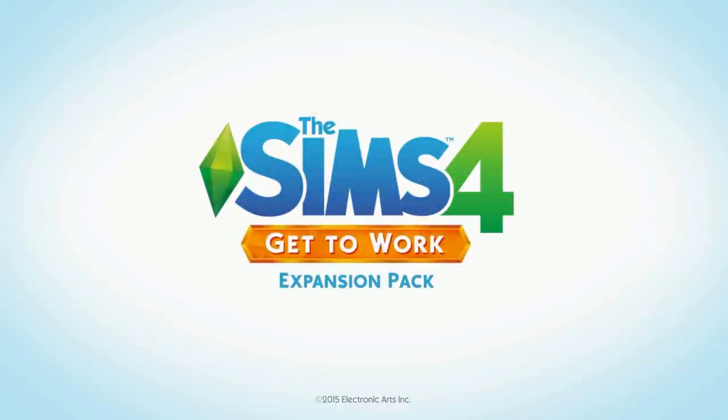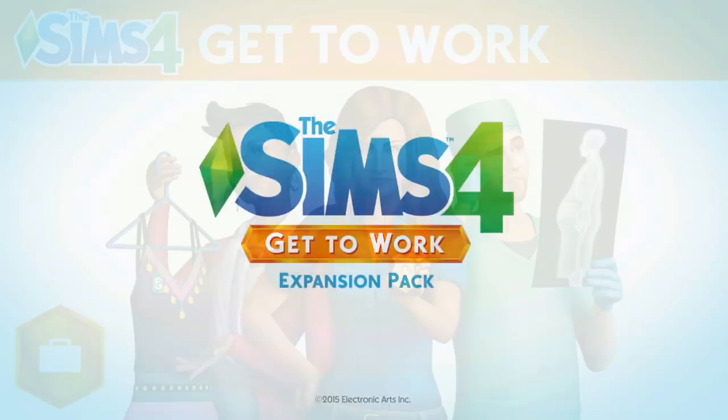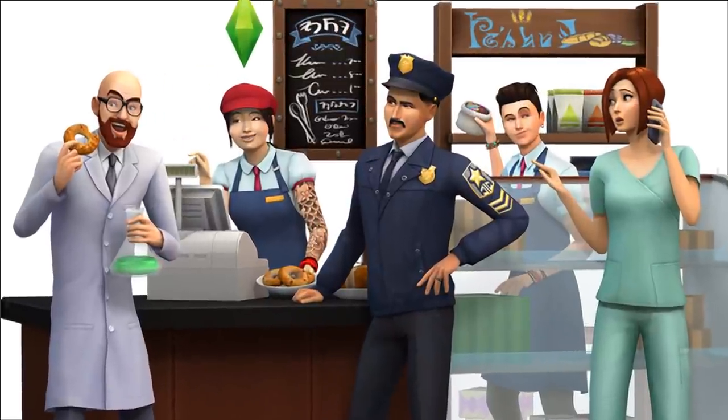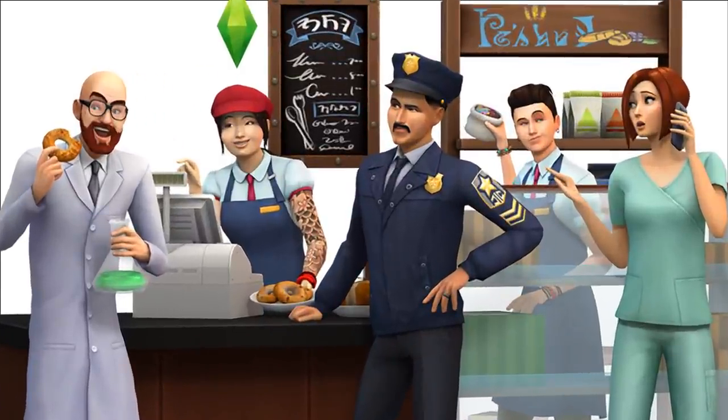Now I'm going to go over the Sims 4 expansion pack called Get to Work, which is being released sometime in April. Here's a screenshot of the cover art featuring a detective, a nurse, and a stylist. There's another screenshot where they're at a cafe — a policeman, another nurse, and a scientist eating a bagel. For a new career, you can be a doctor or nurse who saves lives. The sick Sims don't look great, and there are machines where you can scan them or maybe do some sort of operation.